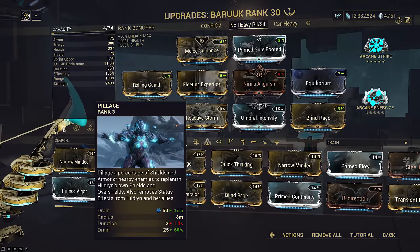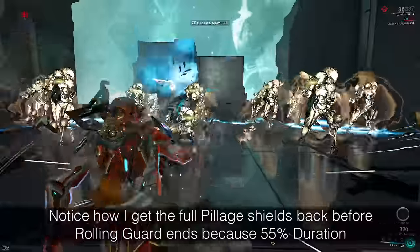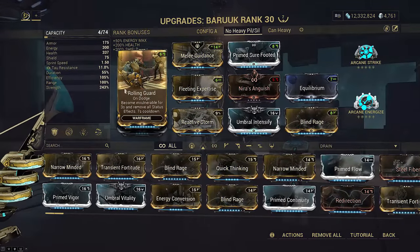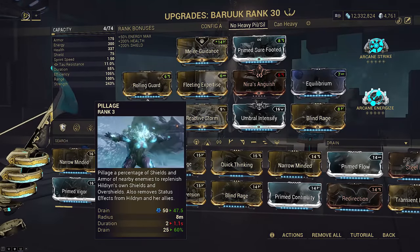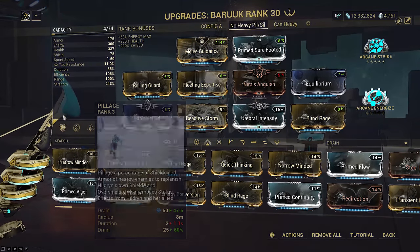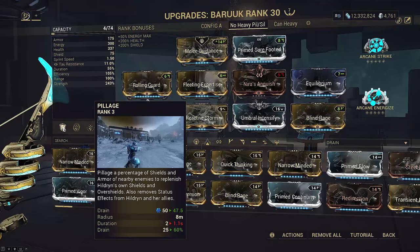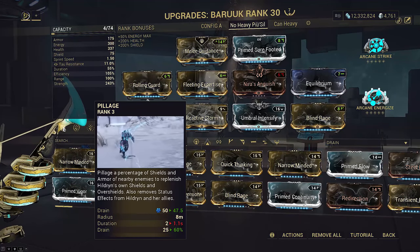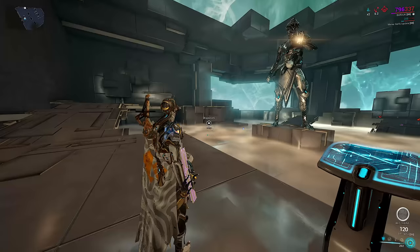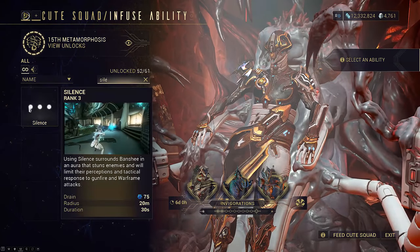Desolate Hands doesn't care about duration and we have a choice of different helmets. With 55% duration, this particular build I've chosen Pillage for shield gating because we can't run Brief Respite. Pairing this with Rolling Guard is more than enough to survive. 55% duration also means Pillage will expand for 1.1 seconds on cast, which is equivalent to 22 meters. With neutral range on this Baruuk, Pillage starts at eight meters radius, meaning the final reach is 30 meters radius. The short duration means you don't need to manually cancel it.